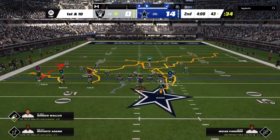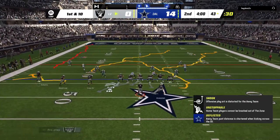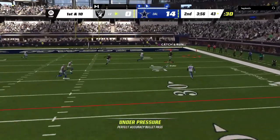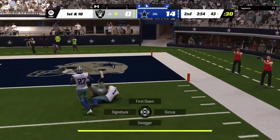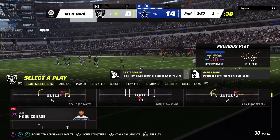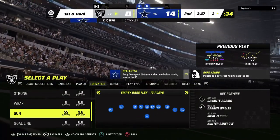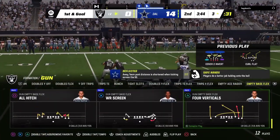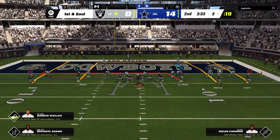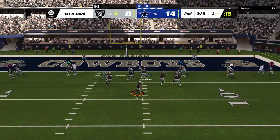The big play gets the Raiders across midfield, first and ten. Car drops back — the catch is made at the seven-yard line, a big 40-yard play for Vegas. This offense needed something to seize the momentum. Now they have a chance to go downfield and score, cut into the lead. Three plays in — already first and goal, wasting little time.